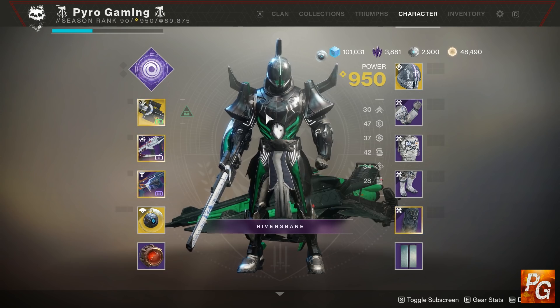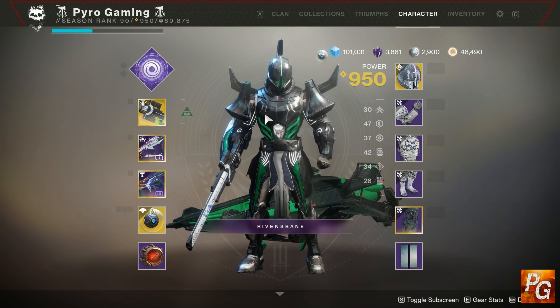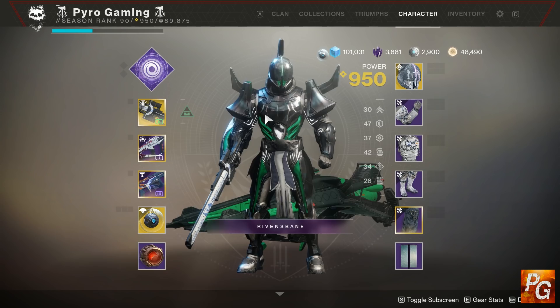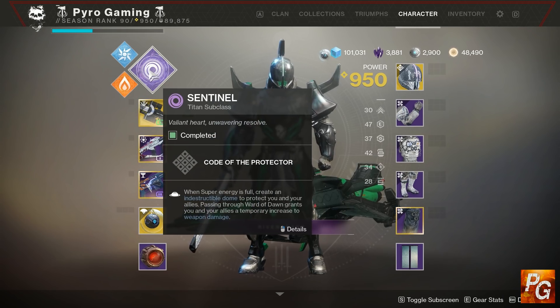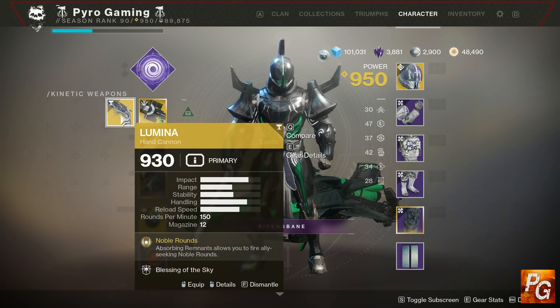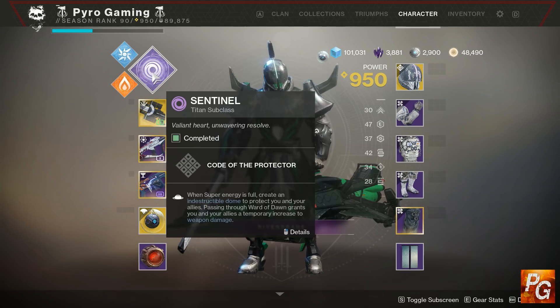Not all buffs are created equal. For the 35% damage buff — this is the top tier, the absolute most you can get — if any of these are applied, all other buffs are canceled because the game picks the highest buff possible. On the 35% damage buff tier you have weapons of light from the bubble, banner shield, and Lumina. Lumina was supposed to be 30%, but all tests show it is in fact giving a 35% damage buff.